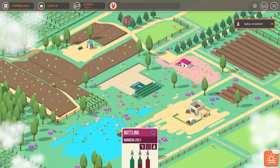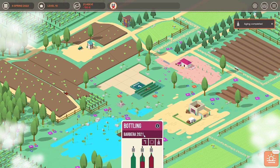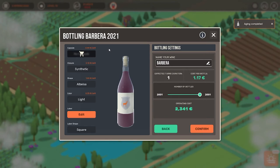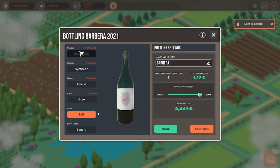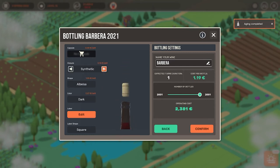Now our aging is done, so let's go ahead and put that wine into a bottle. Here we have a lot of different things we can change. Since it's a red wine I don't want a clear bottle — I want a dark bottle. You can see that the prices change: the clear bottle is 0.5, the dark one is 0.7, and the green one is even more. For now I just go with the dark one. We can also change the shape of the bottle — I just leave it on the cheapest one.